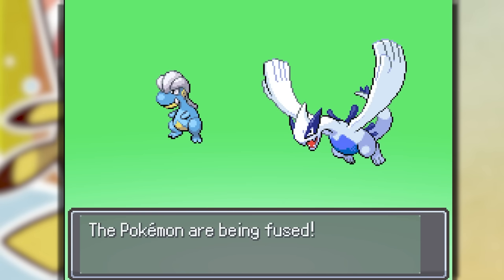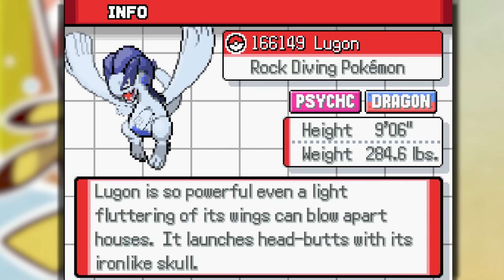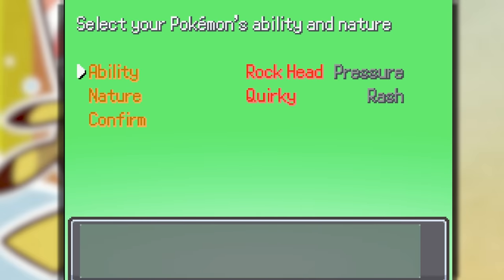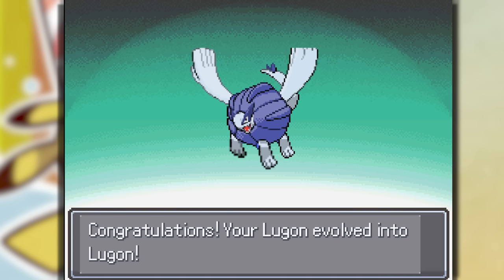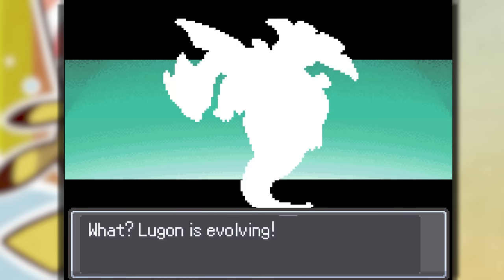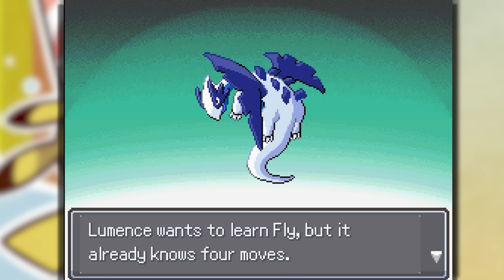I'm going to refuse Lugia because I didn't like that last fusion. This is a Bagon with a Lugia — I don't like this one either, but it has evolutions we can see. There's a mid-evolution, and this is the final evolution — Luminance. This Pokemon actually looks amazing and I'm glad I gave it a chance because this is freaking awesome.